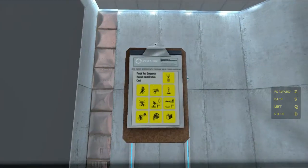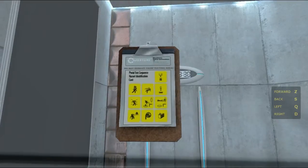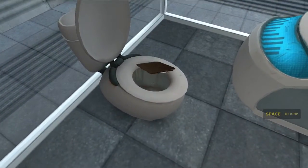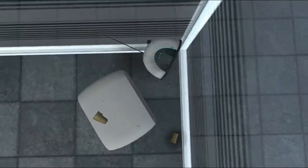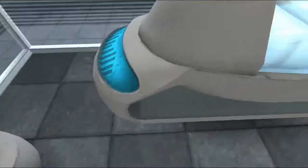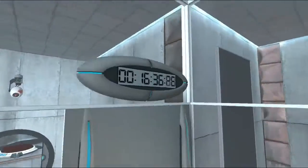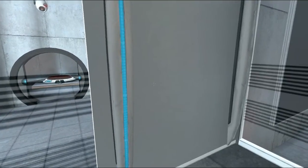You can pick up things here — you can see some sequences, like in the top right you have the cube. We're just waiting for the clock to count down. 'Hello and welcome to the Aperture Science Computer Aided Enrichment Center. We hope your brief detention in the relaxation vault has been a pleasant one. Your specimen has been processed and we are now ready to begin the test proper. Before we start, however, keep in mind that although fun and learning are the primary goals of all enrichment center activities, serious injuries may occur.'